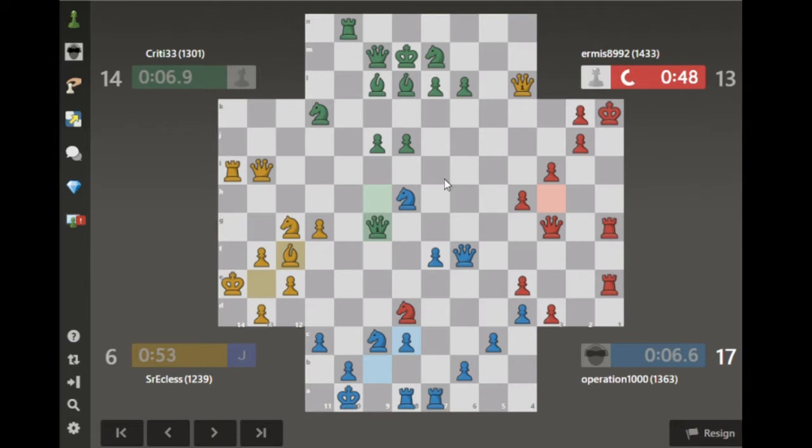Both green and yellow have gotten queens, as expected. Just exposing yellow there — if yellow does not realize it. Yellow played that properly. I'm going to push my pawn up now. I have the right opportunity to just get some material.